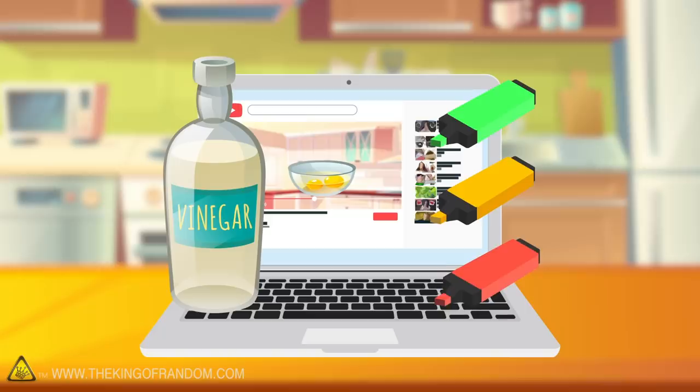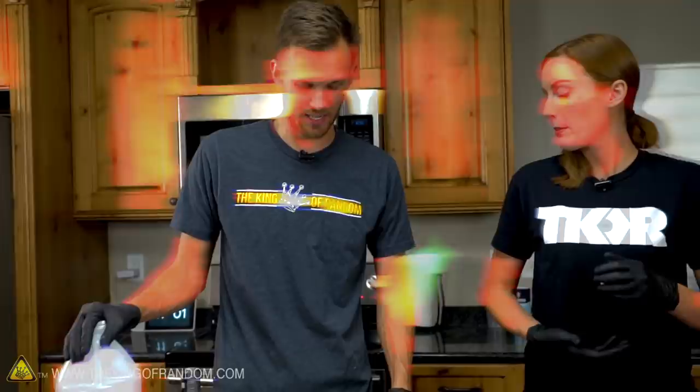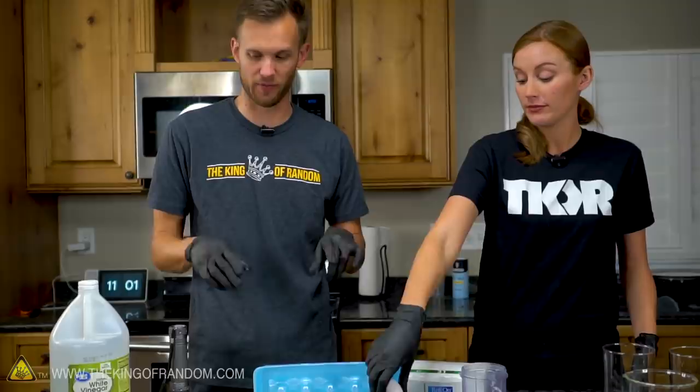Here's the basic idea: we had several people send us a clip of some eggs that had been soaked in vinegar and highlighter ink, which appeared to glow in ultraviolet light. We're going to try and replicate that effect as well as come up with a few different methods to try making blacklight glowing eggs.